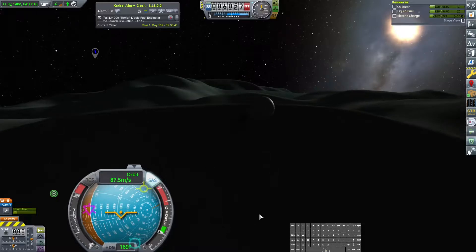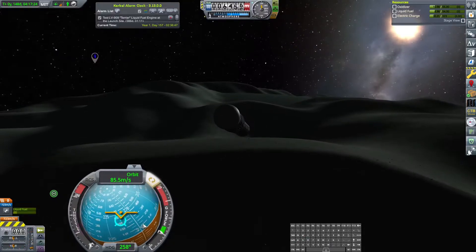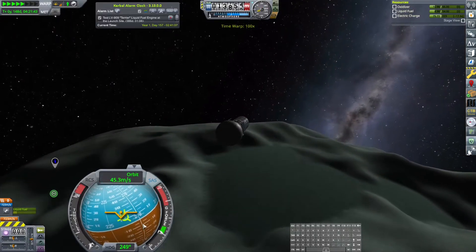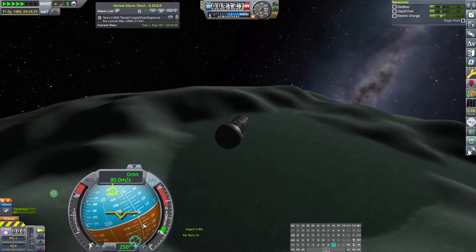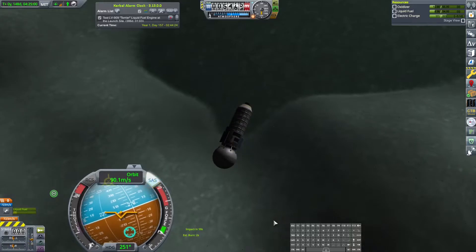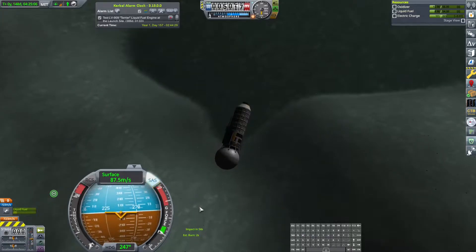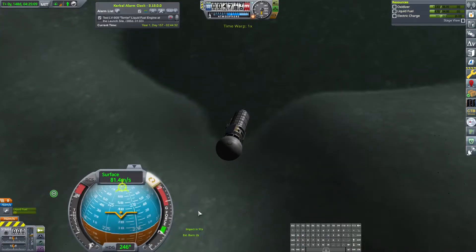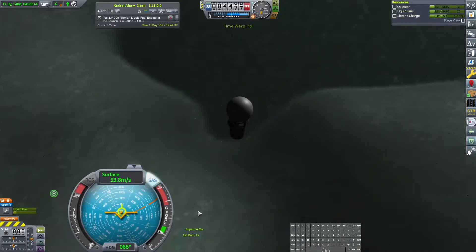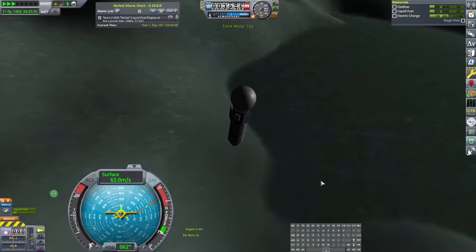We have 723 meters per second, which is a decent amount to be honest. It looks like we're not going to actually hit that target. I definitely want to be in surface mode, not orbit. So I think I'm going to actually land right here because this is probably going to end up being slopes. Nothing wrong with landing right next to a biome and getting whatever biome is right next to it.